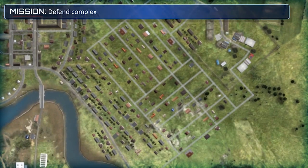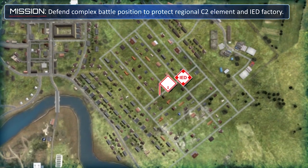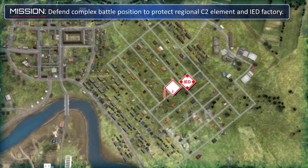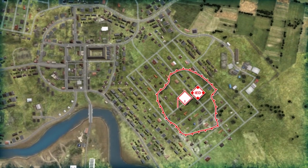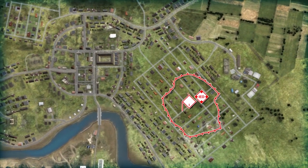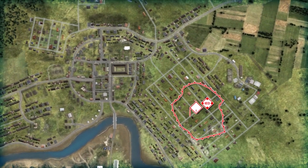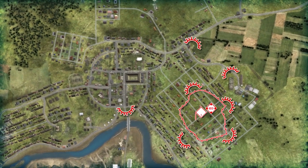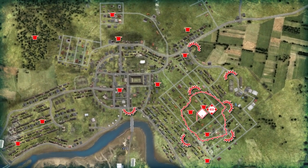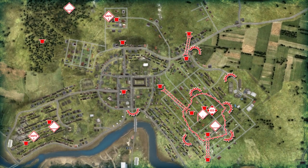The OPFOR is a hybrid threat insurgent element seeking to protect a regional headquarters and IED factory from BLUFOR discovery and interference. They have established a complex battle position in a small town that lies between a rocky ridge line and a small river. Over the past year, the OPFOR have expended a significant engineer effort to build covered and concealed fighting positions, underground shelters, and tunnels. They have also established safe houses and caches to support operations.